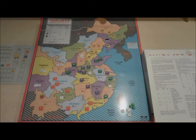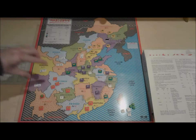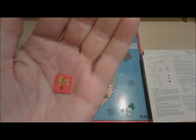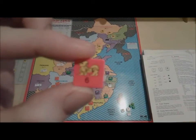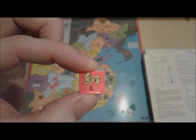Each faction is ranked for each of those three categories and takes points for its ranks. So say in a four-faction game: if the Sun faction comes fourth politically they score one point, first militarily they score four points, and second economically they score three points — giving them eight points total. All other factions are ranked similarly.